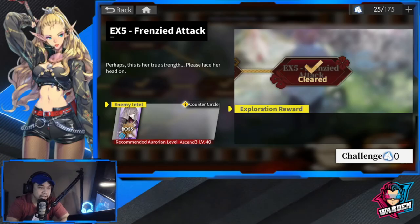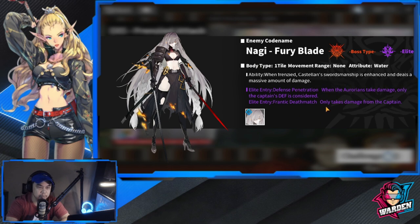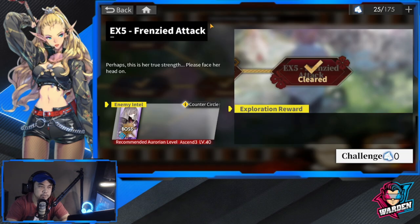Hey everyone, welcome to Alchemy Stars. We are here with EX5 Frenzied Attack. Be careful of the boss — take note that it only takes damage from your captain. This is actually the most important thing about this stage, so make sure your captain is your damage dealer and does a great amount of chain combo damage.